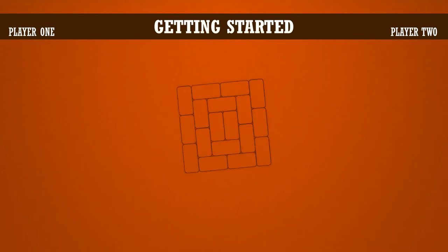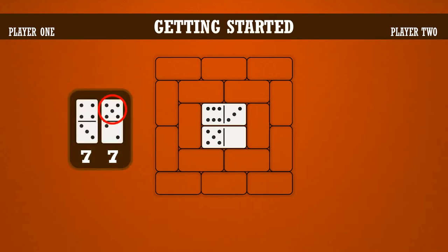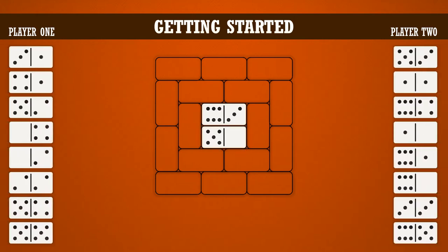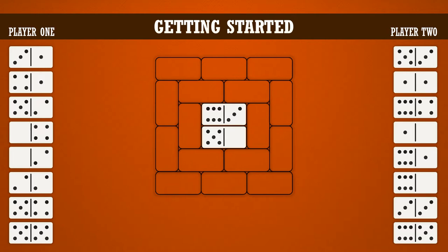To start a game of Weasel, shuffle the dominoes face down, then each player draws a single domino and places it in one of the two grid spaces in the center. The player with the highest domino will go first. In the case of a tie, the domino with the single largest number on it goes first. In this example, player one drew the 6-3, which is higher than player two's 5-blank domino, so player one goes first. Each player takes eight dominoes to start their hand. The rest of the dominoes are left in a draw pile known as the boneyard. The dominoes here are face-up for you to see, but in an actual game, players keep their dominoes hidden from each other.